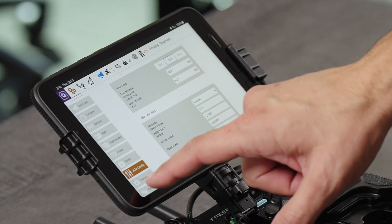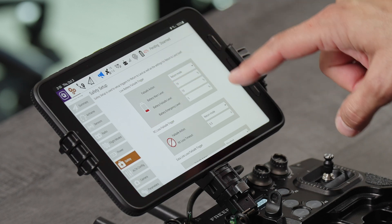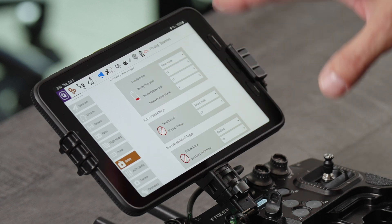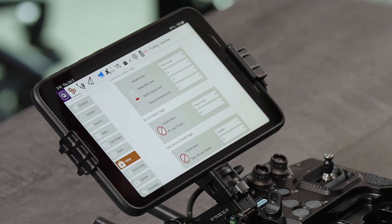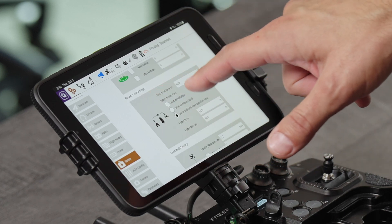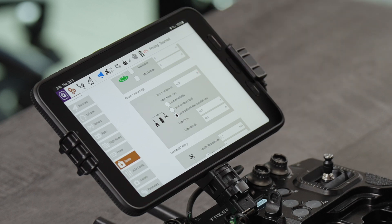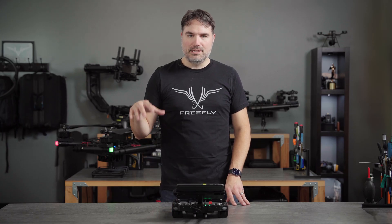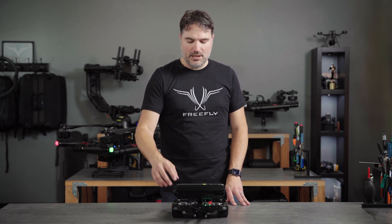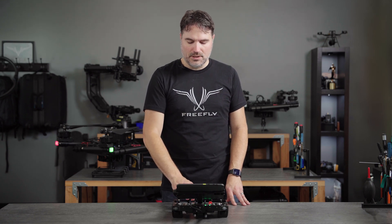We also want to look at our safety tab on the left and make sure that our failsafe actions are set up appropriately for the flight we're about to make. Battery failsafes are generally appropriate at factory default. But what you do want to look at for every flight is your return to home mission altitude or your climb to altitude. I'm set at 60 meters right now — that's usually about right to clear general buildings and normal-sized trees, but make sure you've appropriately scouted out the area and that you will clear any objects if you are in an RTL situation.